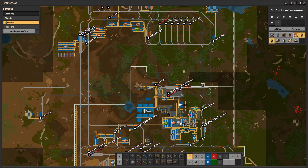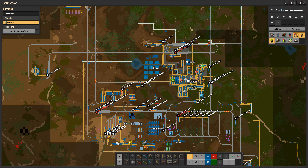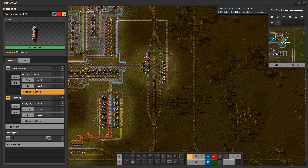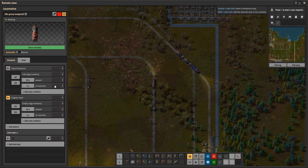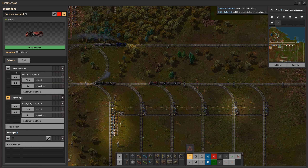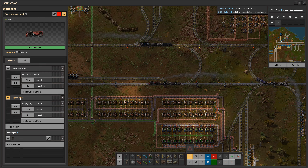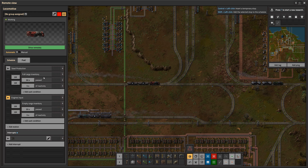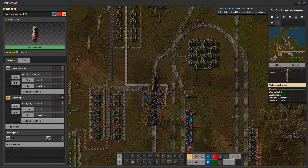We're going to start with train scheduling and the interrupt feature. We have a rather sizable base at this point, and as you can see we have all of these gray lines as train stations and all of these yellow and orange dots moving around are trains. I've taught myself some tricks on how to prevent deadlocks, and so far we've had no deadlocks in this base, which is really welcome.